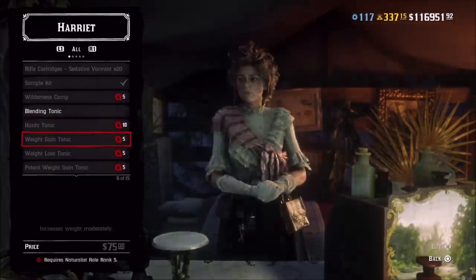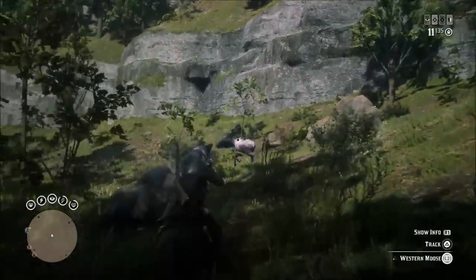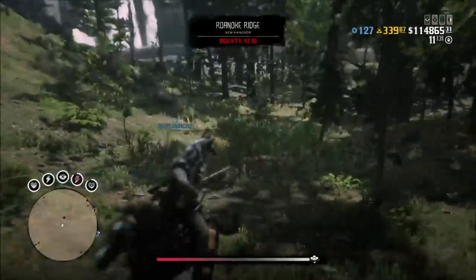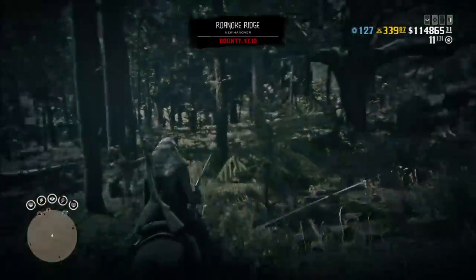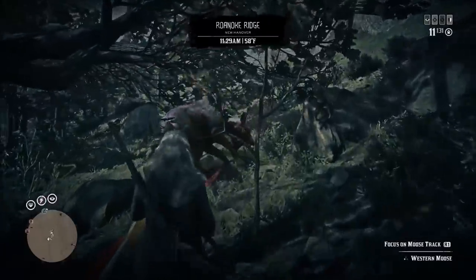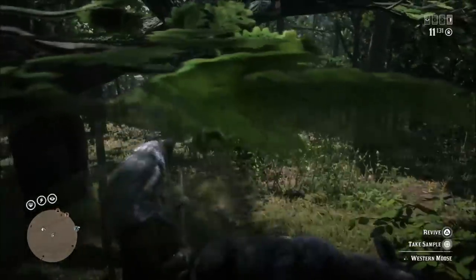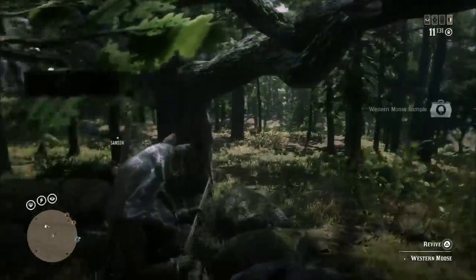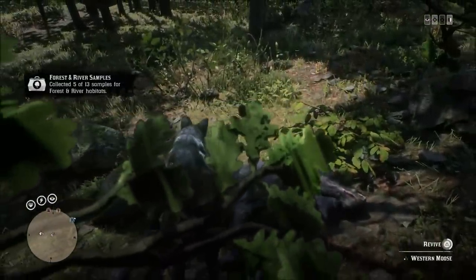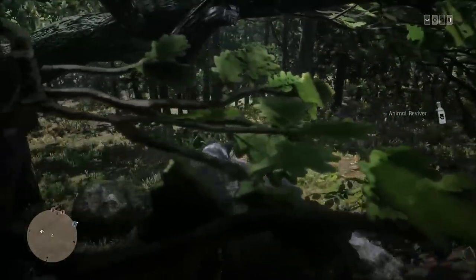To sedate an animal, you hit the animal multiple times. For some smaller animals this would be 2 to 3 shots, some medium animals around 5 to 6 shots, and some larger animals up to 8 shots. You can speed this process up by hitting them in the head, but I always found it easier to just spam at their chest. When the animal is sedated, the X will actually turn red — that's how you know. The animal will limp for a few more meters and then fall.